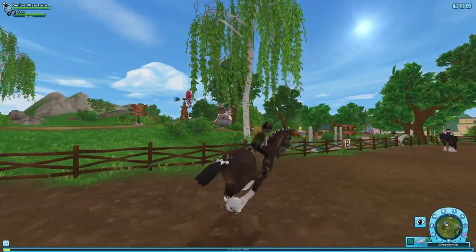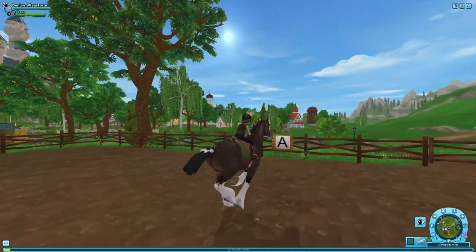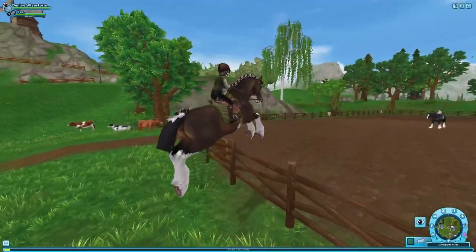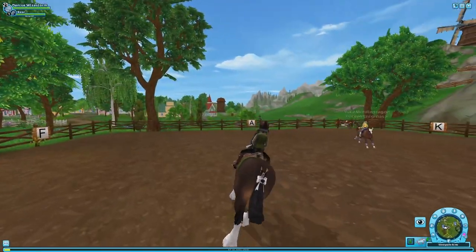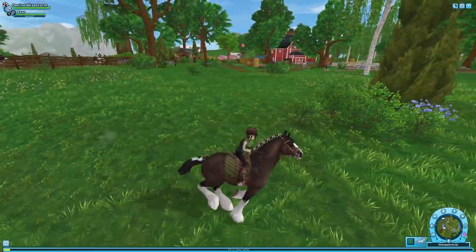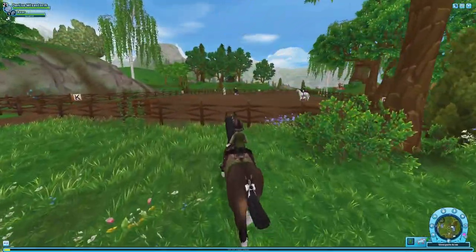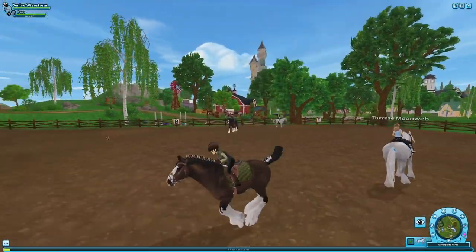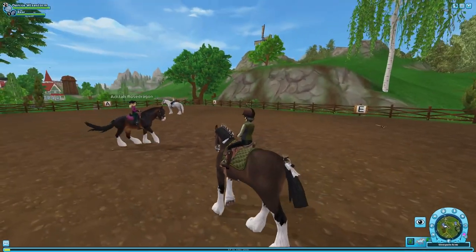And then we have the gallop. I love it — especially from behind or at a 45-degree angle. Oh my goodness, did I just see dust coming out of the ground after the horse lands? There's freaking dust coming out of the ground when the horse jumps and lands! Is this just for the Shires because they're so heavy, or is this an update applied to all horse breeds? This is amazing.